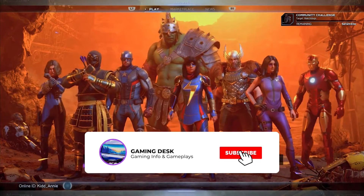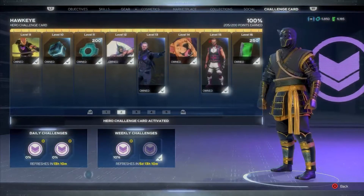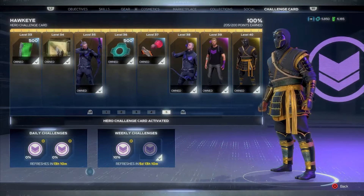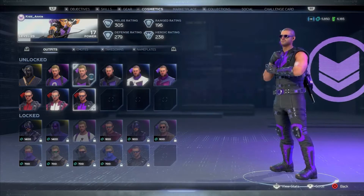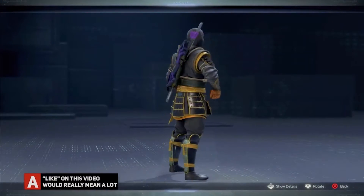In Marvel's Avengers, each hero comes with a unique challenge card. Think of this challenge card as a separate battle pass tailored to each hero. Completing their challenges and leveling up their challenge card will unlock cosmetic items, emotes, and credits in-game currency. The Ronin Outfit is the last unlock on Hawkeye's challenge card.